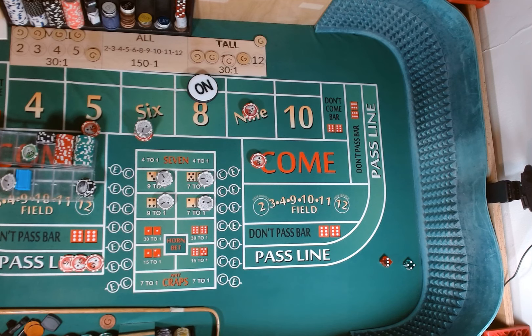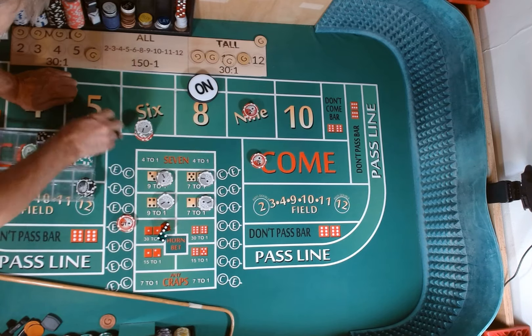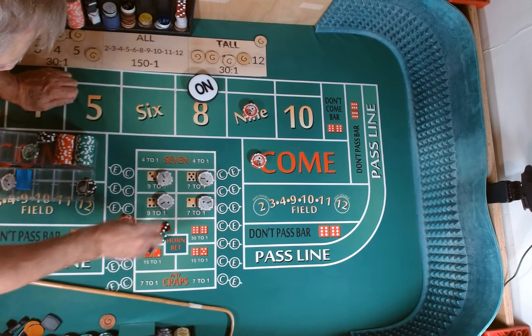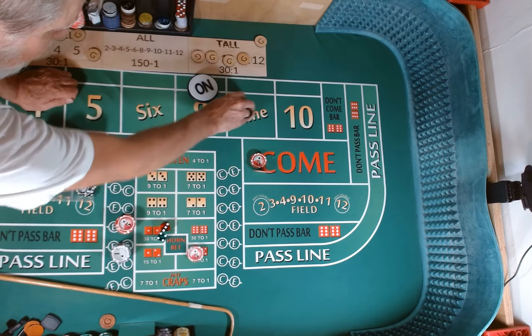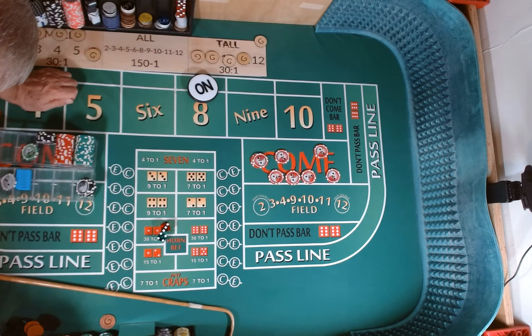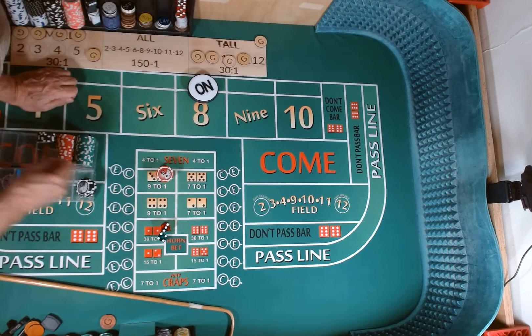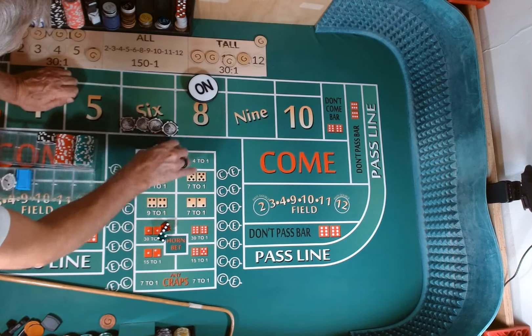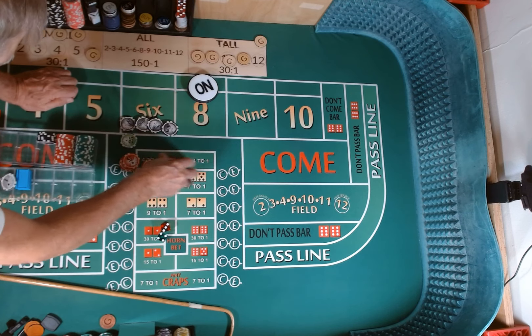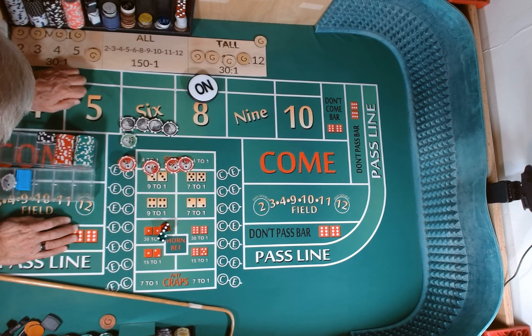4-3-7 — seven out! Six tosses. This did not last long, folks. Everything comes down except our comeback, which is going to win $20. Total profit on that shooter — $465. Color up.